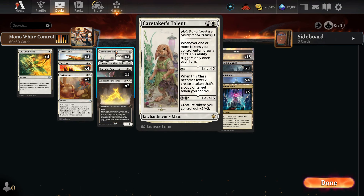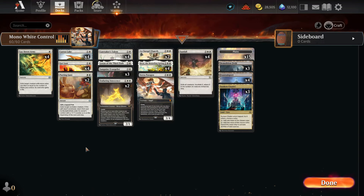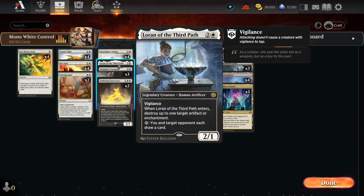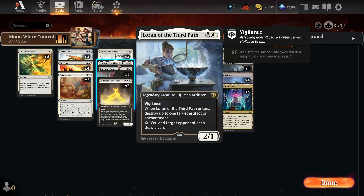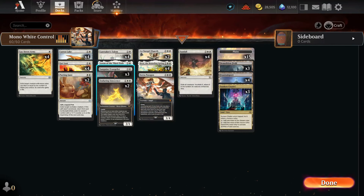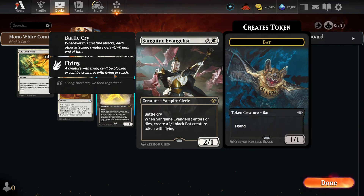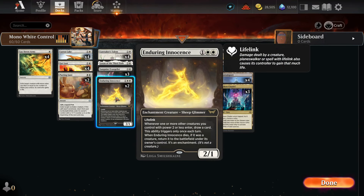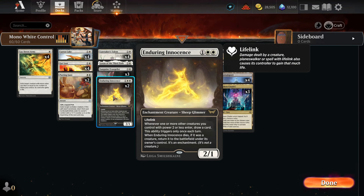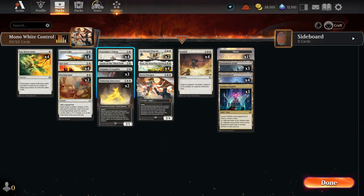Going to the three-drop, we have four Caretaker's Talon. This card will draw us our entire deck. The level three gives our creature tokens plus two, plus two, and we can turn on a dime and beat down our opponent. I have one Loren — I always like Loren in my decks because it kills artifacts and enchantments while putting a creature on board; it's a huge tempo swing. So I cut one Sanguine Evangelist; some decks run four but I only run three to slot in one Loren. I also have two Enduring Innocence, which draws cards just like Caretaker's Talon — kind of like having Talon number five and six. I'd run more Caretaker's Talons if the card limit wasn't four.